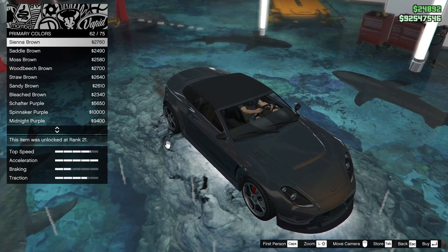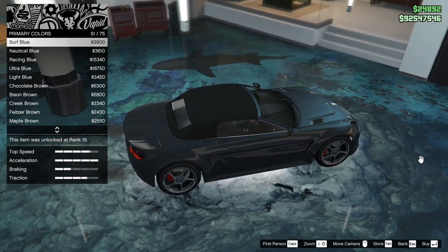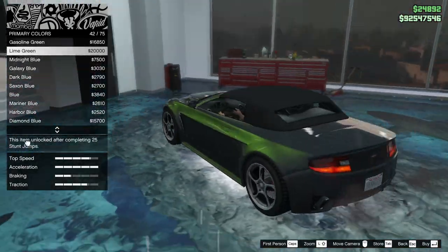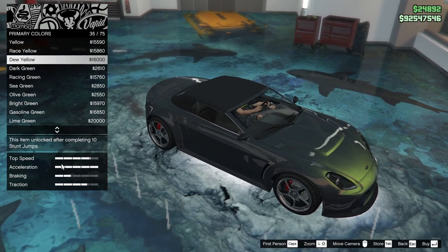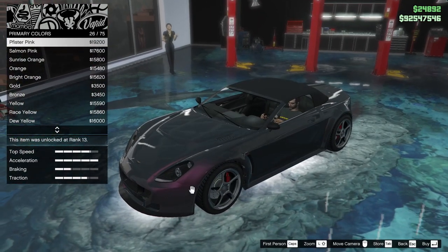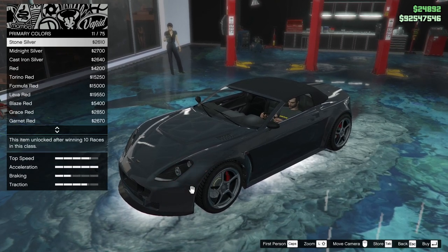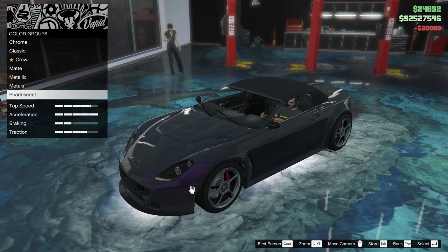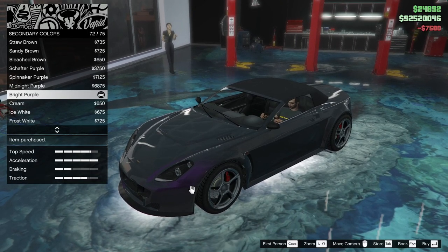We're going to do black steel but with some kind of pearlescent, take it completely out of the realm of normal. Options include bright purple, ultra blue. I am going to go with the bright purple. Secondary color: metallic — I don't know that anything will change color, but we're going to do that anyway.